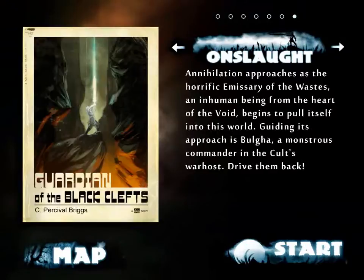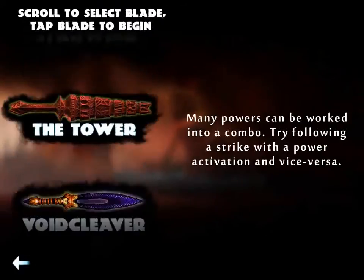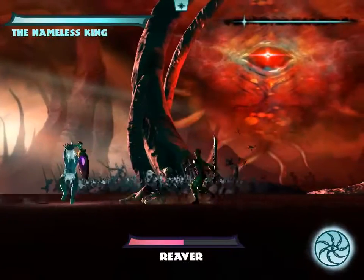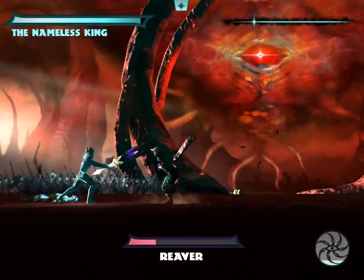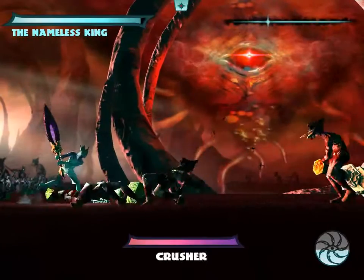Onslaught. Annihilation approaches as the horrific emissary of the Wastes — an inhuman being from the heart of the Void begins to pull itself into this world. Guiding its approach is Bulga, a monstrous commander in the cult's war host. Drive them back. Let's give Void Cleaver a try this time, because I think we'll face someone here. But I'm not so sure if it's very effective against Void creatures. It's like a one-hit kill. I wanted to save it because it's gonna take a while to recharge, but by the time we get to the end it probably should be recharged.